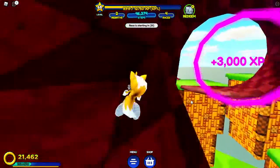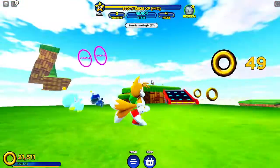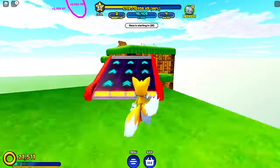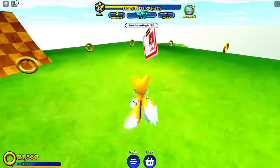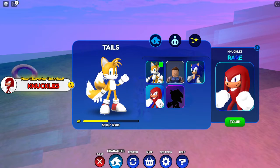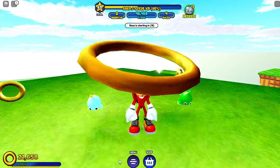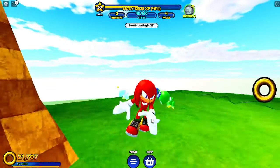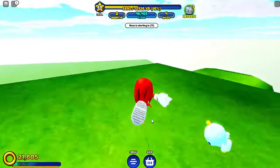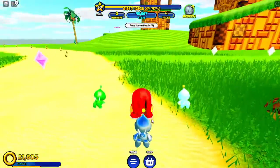And let's go through this SMB XP, and he is right over here. So let's just go up here, and we've got a knuckles. Nice! Nice! Knuckles right here. Nice knuckles.